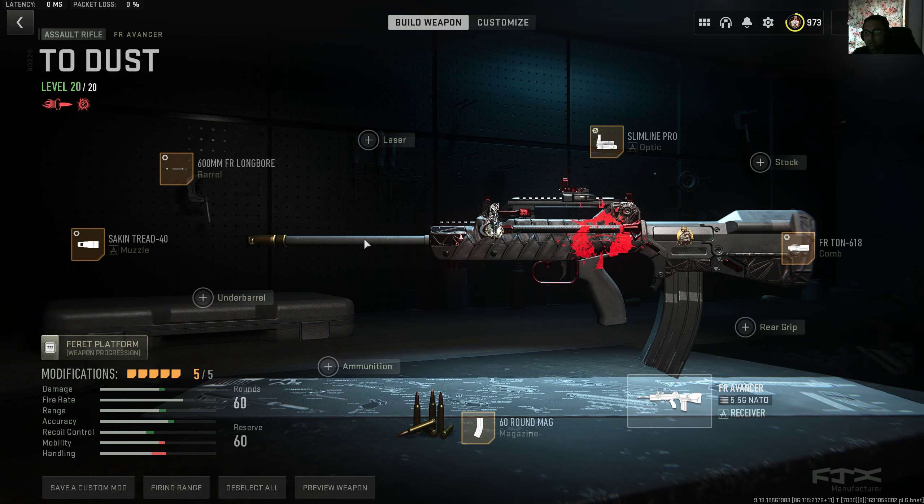We're making another loadout video for the meta guns. FR Avancer was the new gun in season 5. At first I didn't like it because it had too much recoil — in multiplayer it's cool, I don't care. In multiplayer you go to shipment, pop a double XP token, level up the gun, then get back to Warzone. That's what I do. I don't know how people unlock all the camos and attachments and still play multiplayer — that blows my mind.